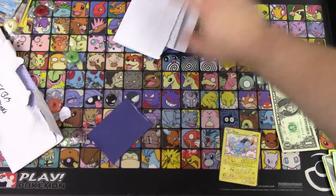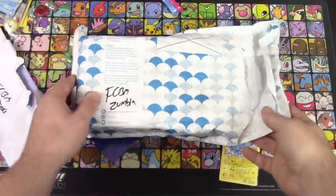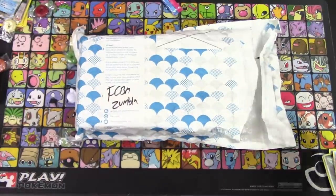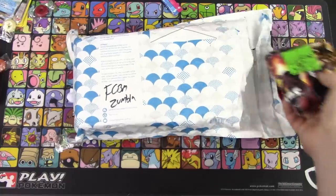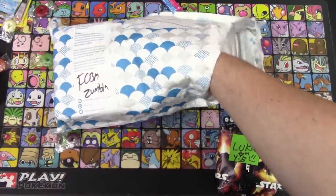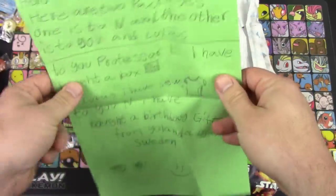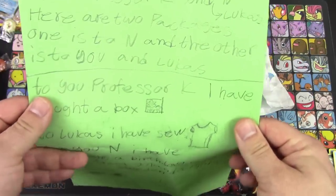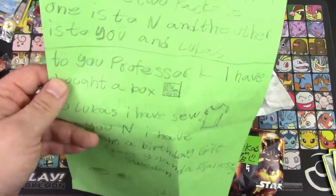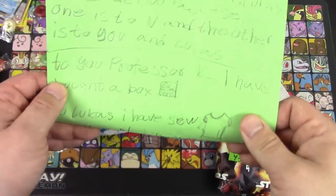We have one more submission here — Zumbla, aka Yolanda, is back at it again with another FCBM. I just can't imagine what she sent. This says 'For Lucas.' There's a box in here! Note from Zumbla: 'Hello Professor K, Ben, and Lucas. Here are two packages — one is for Ben, the other is for you and Lucas. The other package for Ben was from one of the last videos we did with the mug that looks like a camera lens.'